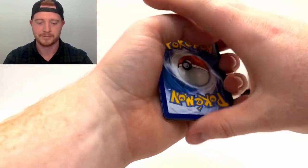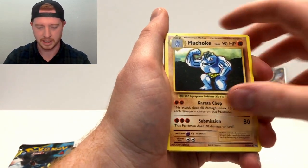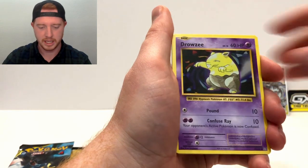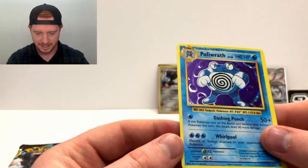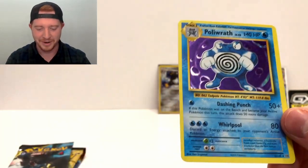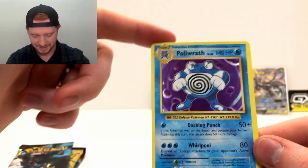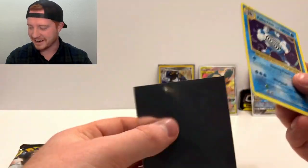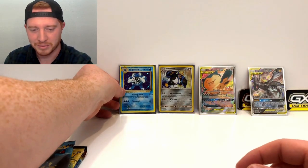Three from the back. We got a Potion, Venusaur Spirit Link, Machoke, Charmander, Diglett, Gastly, Caterpie, Drowzee, reverse Porygon, and the rare is a holo Poliwrath! That is awesome - I was just looking at this card from the Base Set earlier today. The centering is so terrible though, super thin at the top, nice and thick at the bottom - it's rough. I feel like a lot of the XY cards have some pretty rough cuts.